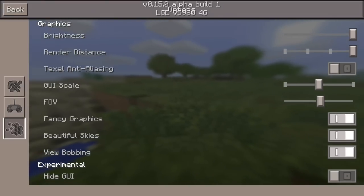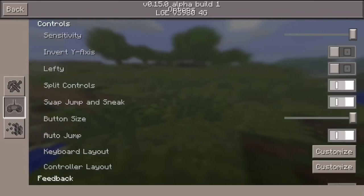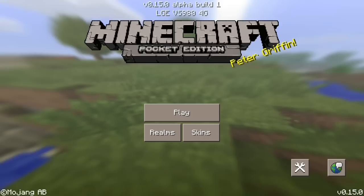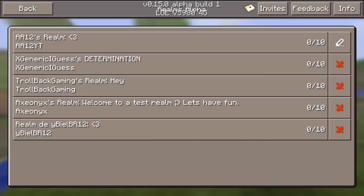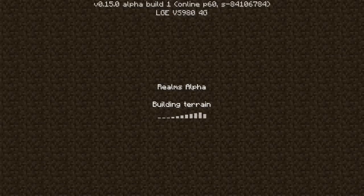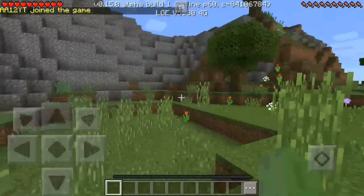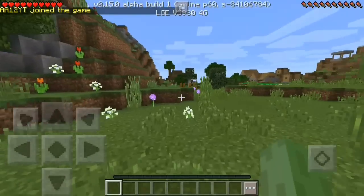Wait — they added the anti-aliasing option! I actually didn't notice that. It looks like they did add some stuff I just missed. They could have added more stuff in survival, but I honestly doubt it. Let's just go into another world to show you guys this. I can't wait for this to come out completely for everyone. I actually don't see a difference with anti-aliasing on or off though.